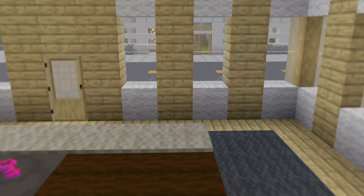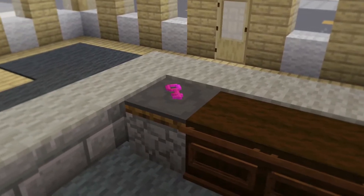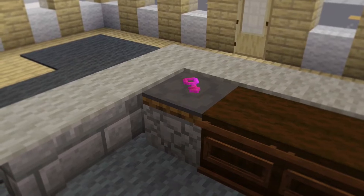Me and Comic, otherwise known as the owners of Hazel River, will scatter crate keys across the realm for you to find and use to open the crates.